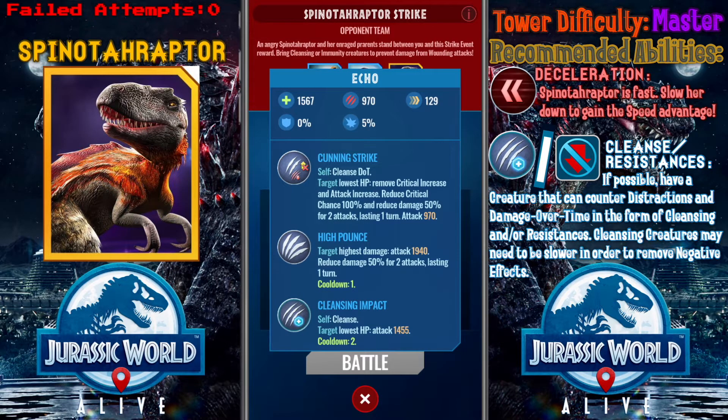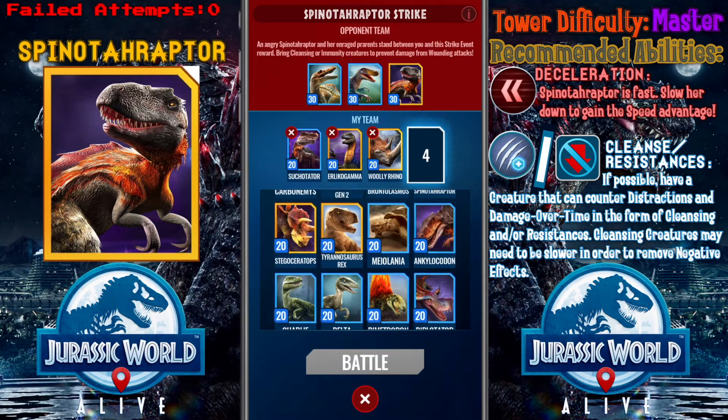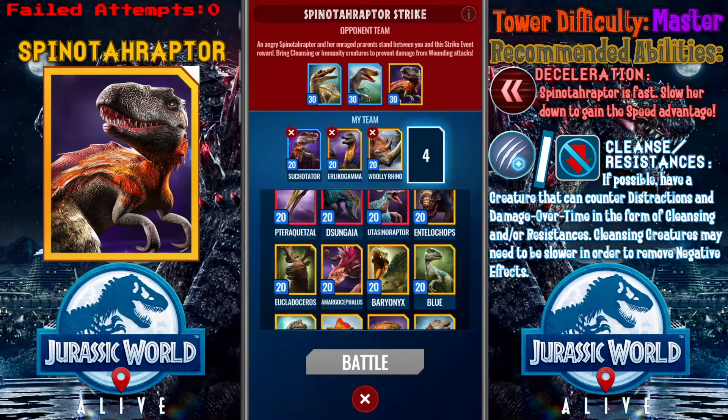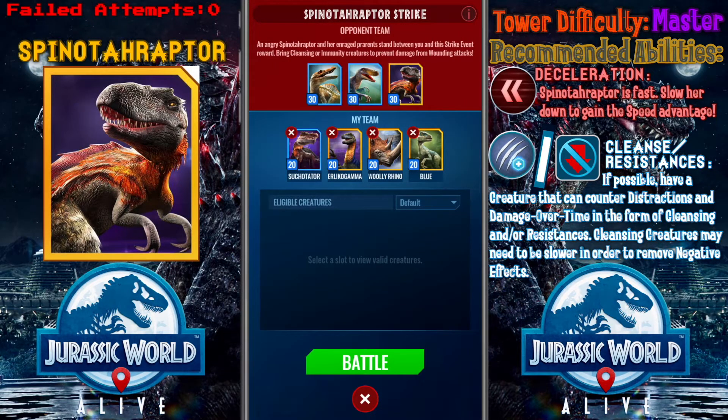I'm very tempted to use Echo, as it is faster than all three of the enemy creatures, as well as it's able to cleanse and attack. But I think I'll go with Blue since she has more bulk behind her, as well as distractions to back her up. Let's give this a try.